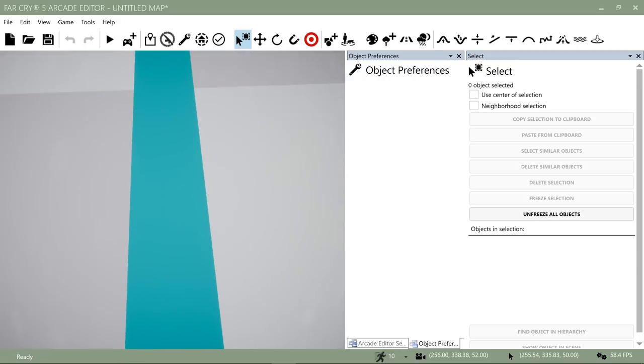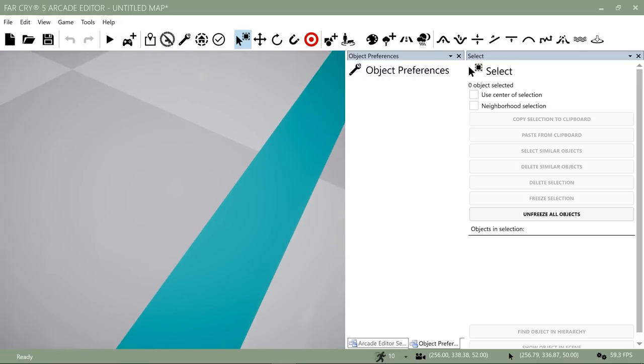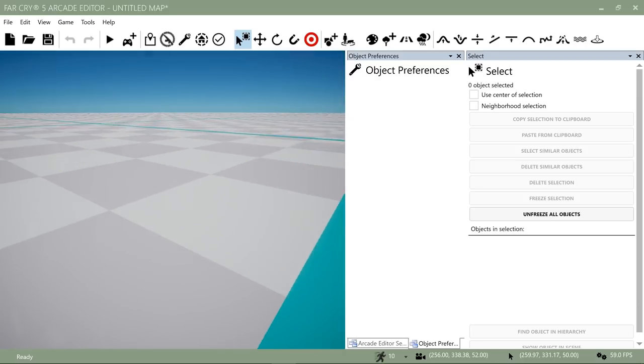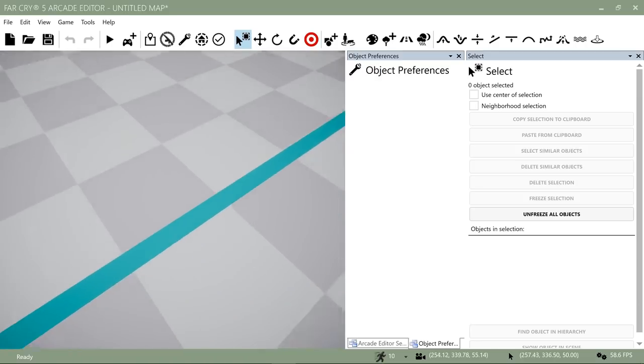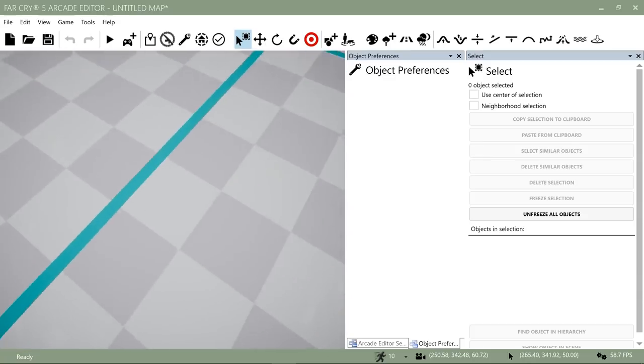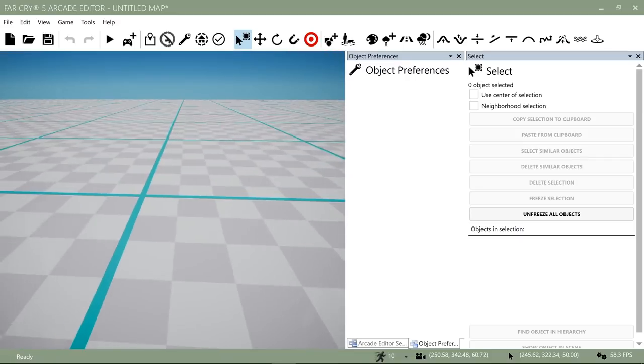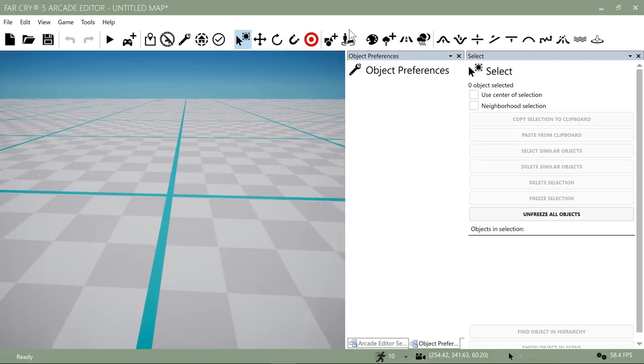The first thing we're going to do is figure out how to move around. Moving around inside the map editor is just like walking around in any first-person shooter — use your WASD keys. To look around you want to hold your right mouse button down, and that allows you to rotate your camera so you can navigate around your space.